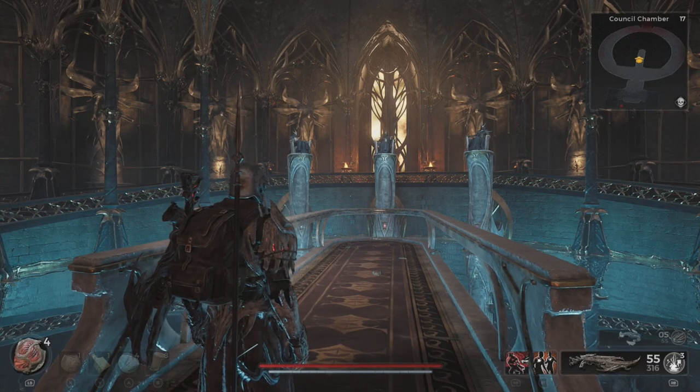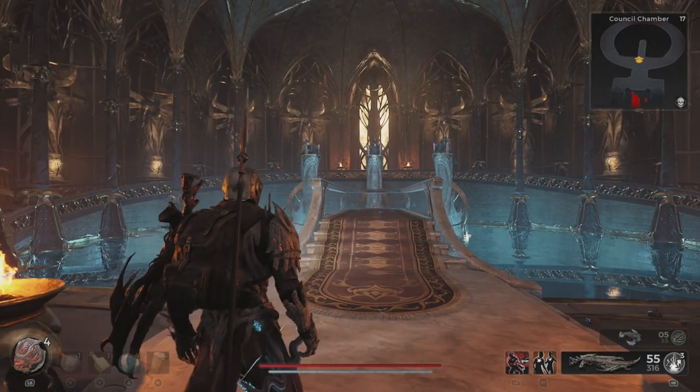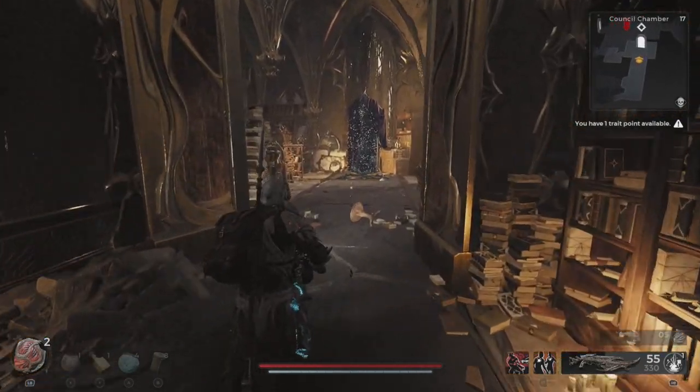The first thing you'll need to do is find the council chambers in Lawson. You're going to help these three solve the murder of the king, sort of. After you talk to them, go and fight your way through the council chamber zone until you find this black mirror.